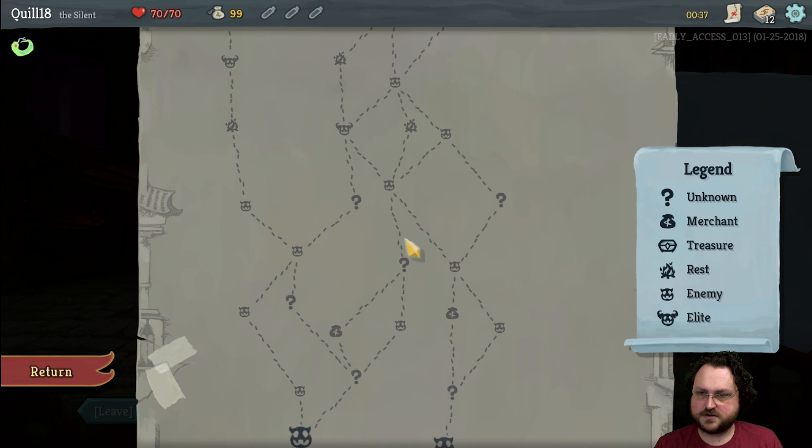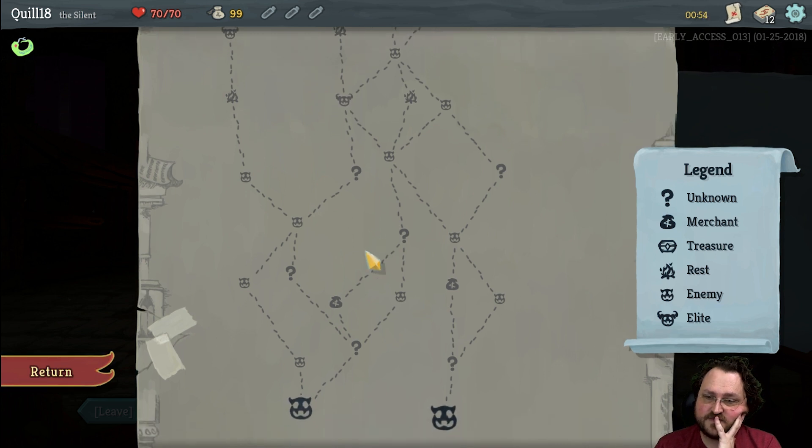If these question marks end up being fights and we're weakened, we can always decide to go to the campfire instead of the elite. So yeah, left and then to the right. No — this path is better.